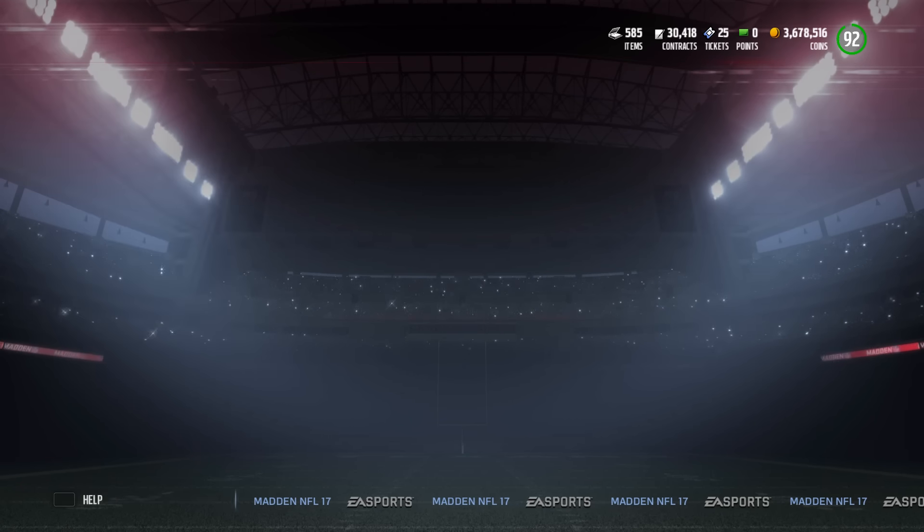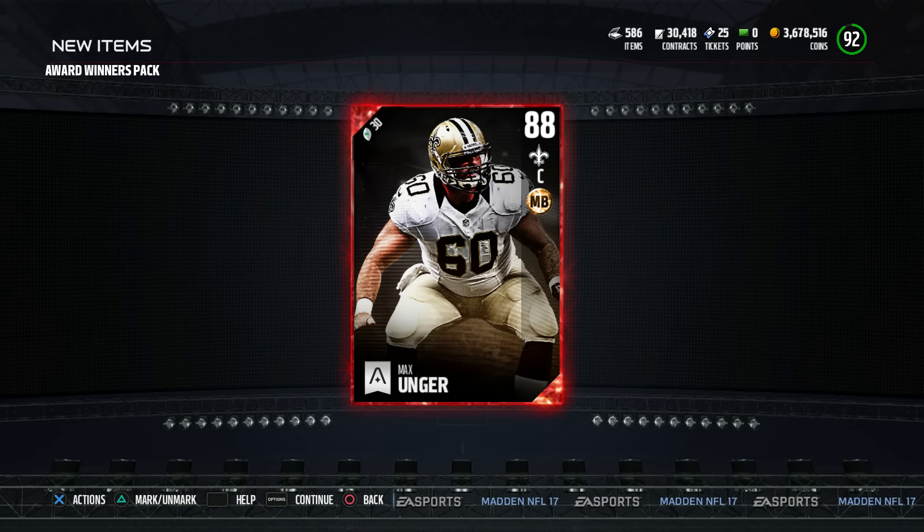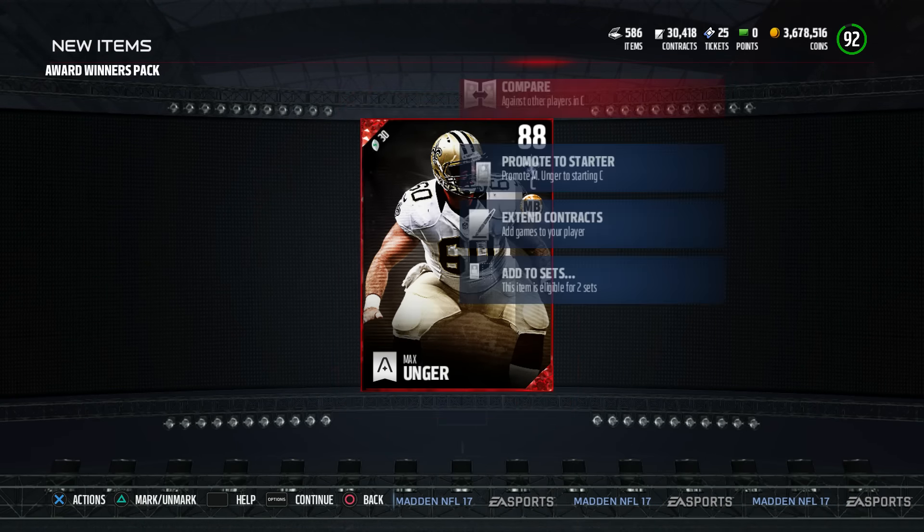Wish me luck, boys. Just don't be crap. Max Unger — so it's an original one. Mobile Blocker chemistry. I might use him.